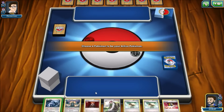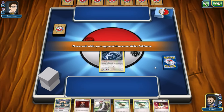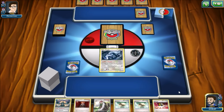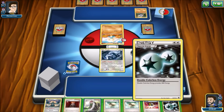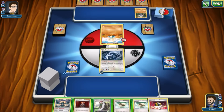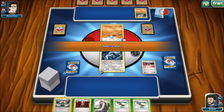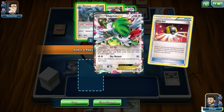We might be playing against Dustin Zimmerman — if so, what's up man, comment and let us know! Anyways, it looks like we're playing against some sort of fighting deck — Carbink Break with Medicham. Not really sure how to go about this, because Lugia is not a great attacker against these non-EXs. He definitely benefits more from attacking EX Pokémon. But we might be able to knock out this Medicham on the next turn since it can't evolve right away.